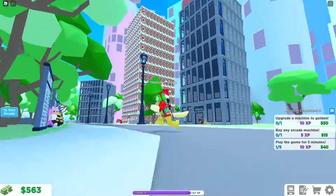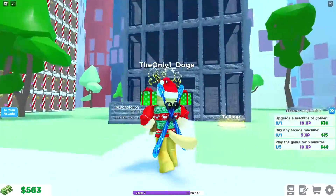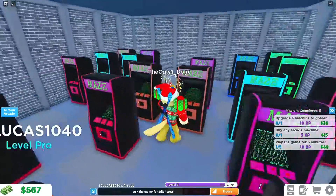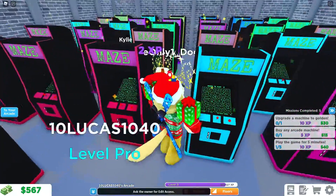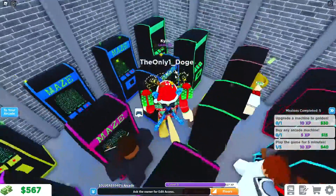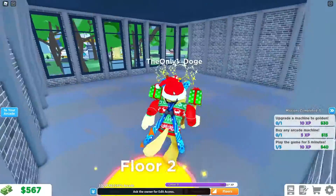While we're waiting for some money, we can explore around the area and see what other stuff there is. Oh look at these arcades — they just go up. Wait, what's in here? Oh, it's just full of maze machines! Can you even get to the next floor? What's on the next floor? Let's go to floor two.